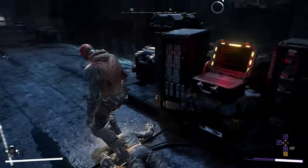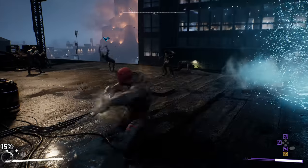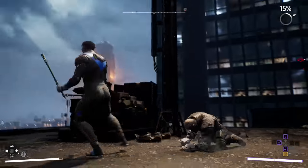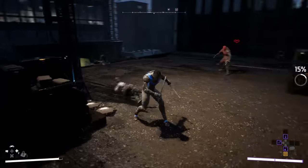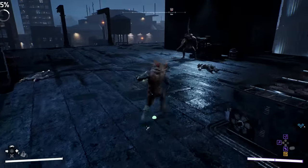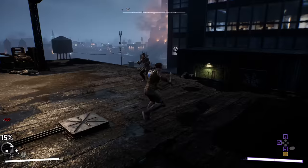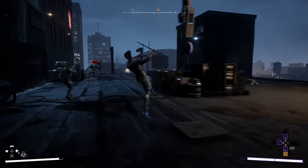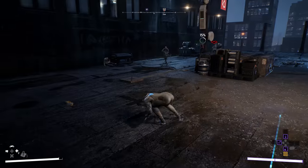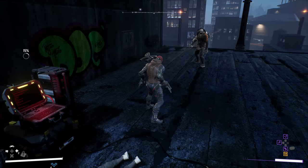Successful attacks and dodges build up my momentum bar below, and timing my strikes and combos correctly makes it build faster. Once the bar is full, heroes can unleash powerful abilities. Red Hood's ranged attacks are a little louder — he fires non-lethal rounds that still do a lot of damage. Here's Red Hood's Barrage ability, which deals piercing damage to interrupt armored attacks.